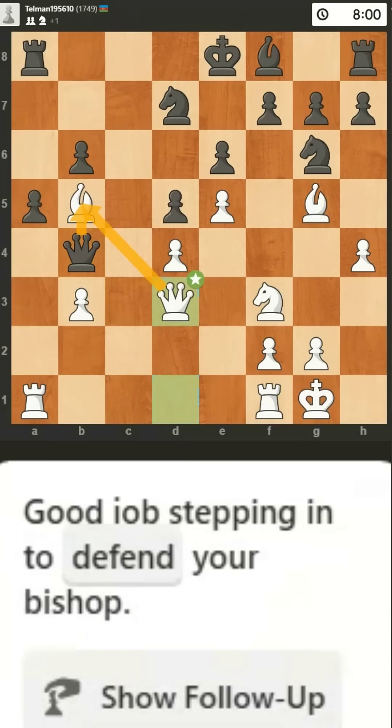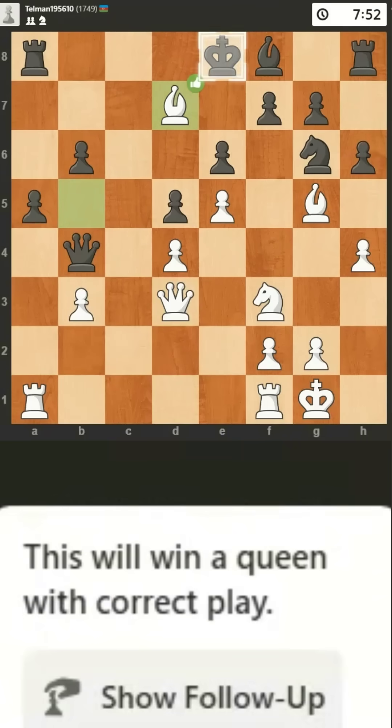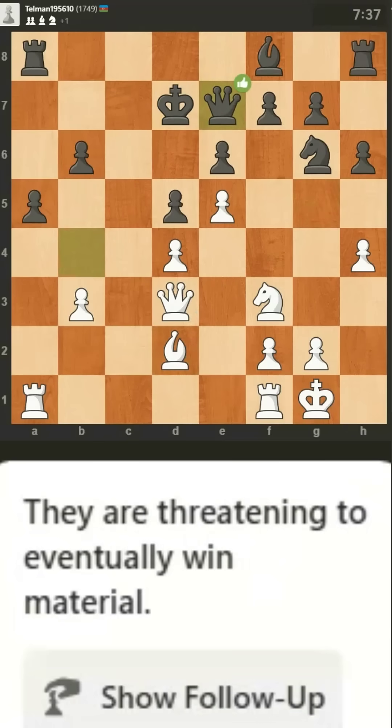Their best option was to kick a bishop. Good job stepping in to defend your bishop. Their pawn attacks your bishop, kicking it out of its current position. This will win a queen with correct play. That was the only move. This move will win a queen with correct play. They are threatening to eventually win material.